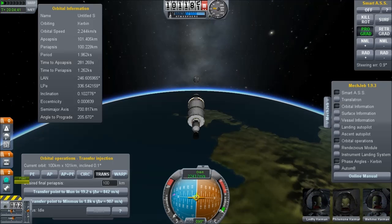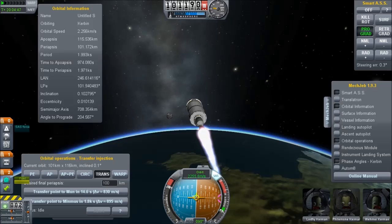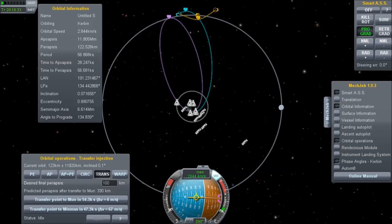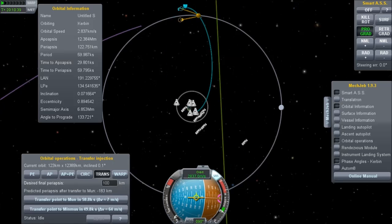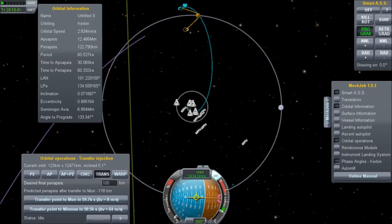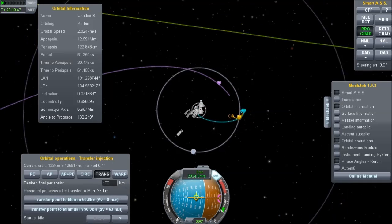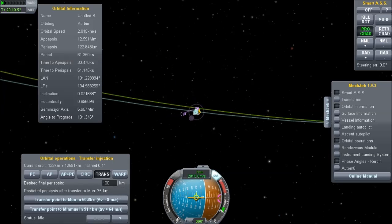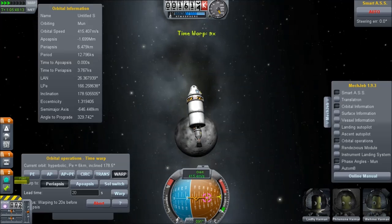Now, the Mun gravity assist — does this really help? I've set this up, had to wait until the Mun got in the right position. Now I start thrusting, and I kind of mess it up. But the thing a lot of people don't realize is that it's actually very easy to get a gravity assist. You just kind of sweep your orbit vector across the Mun's position until you get an ejection that clearly comes off with higher velocity. The game's not quite sure — it's flickering back and forth. I think the solver's not quite sure what's happening.